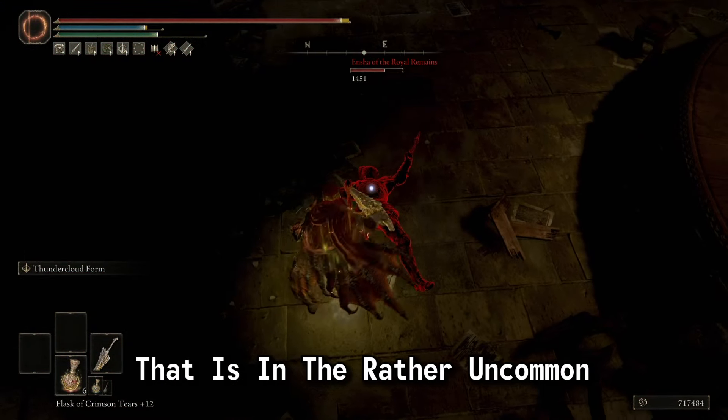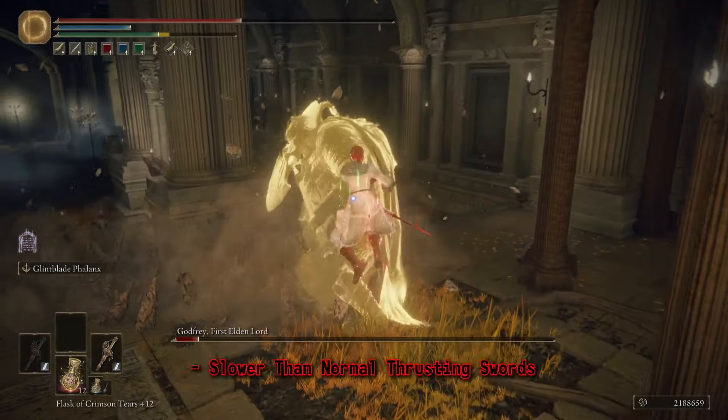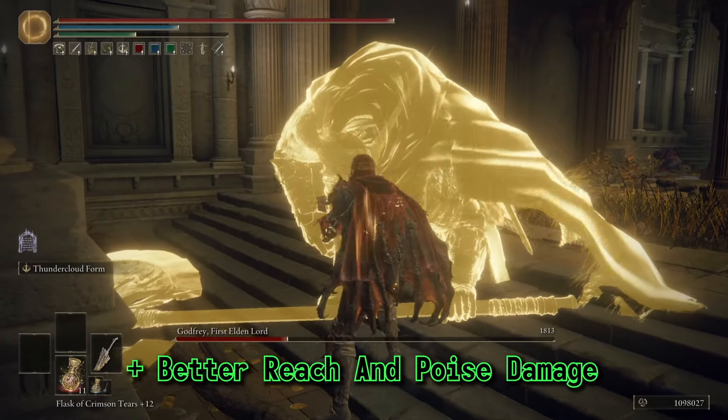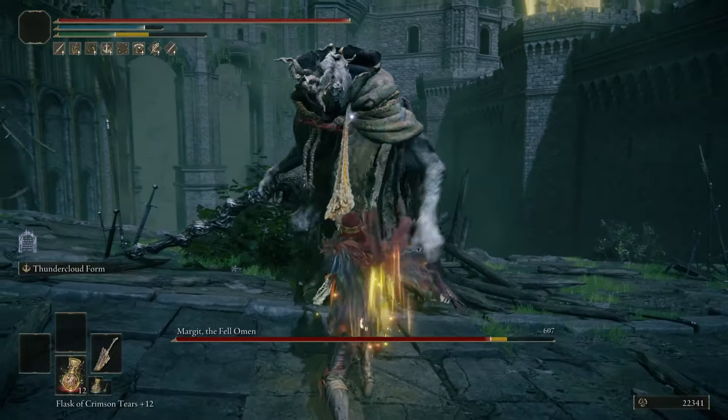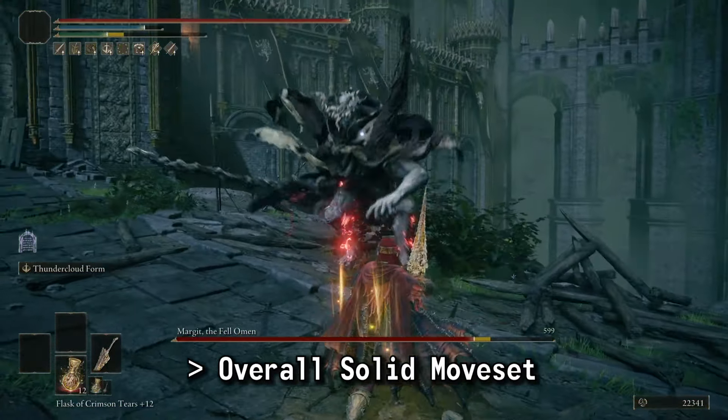This yields us a weapon that is in the rather uncommon heavy thrusting sword class. Weapons in this class trade off the super high rate of attack of the normal thrusting swords for much greater reach and better poise damage. The long reach of the poking R1s and the hard-hitting charged R2s all have great utility throughout the game.